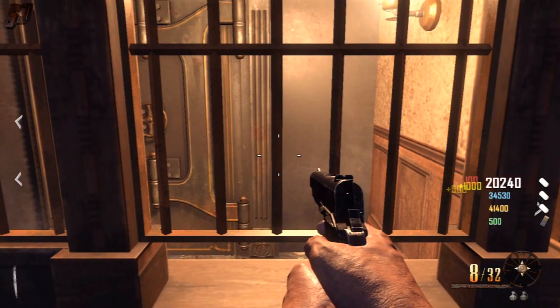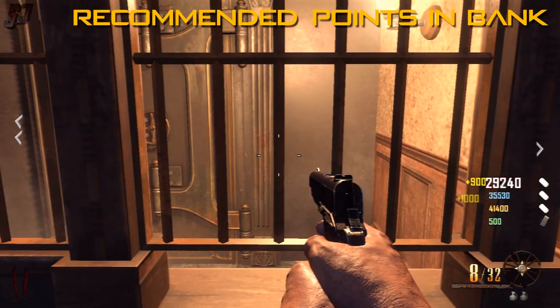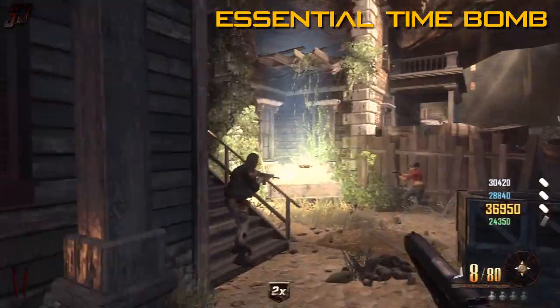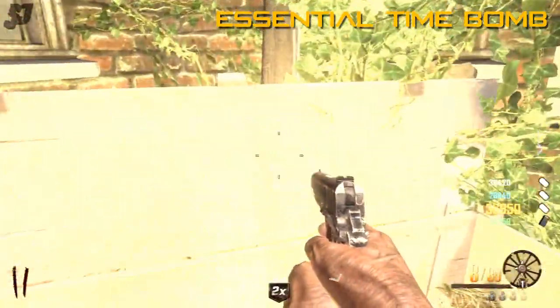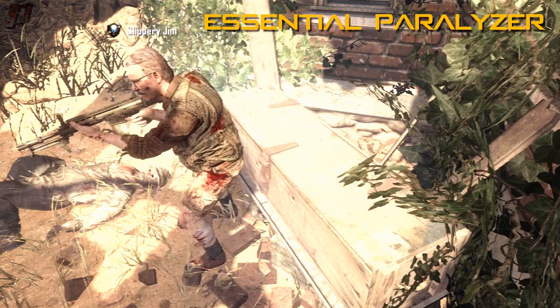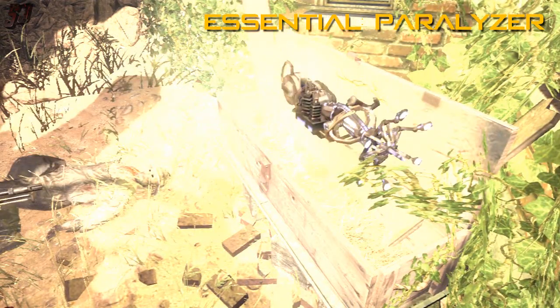What I recommend is that you obviously have to have four players and you should have a ton of points in the bank before you start this. It's not essential, but it makes it easier to complete at an earlier round to buy all the stuff you need out of the Mystery Box. You will need the Time Bomb and the Paralyzer to complete this Easter Egg — they are essential.